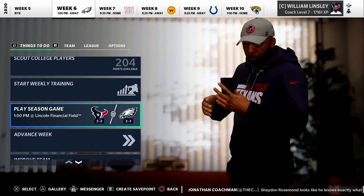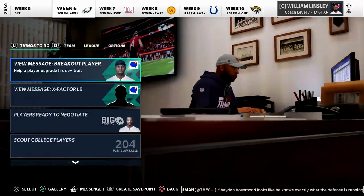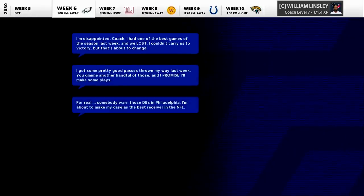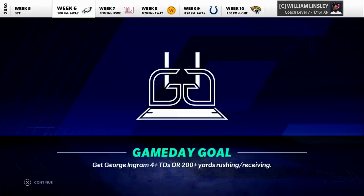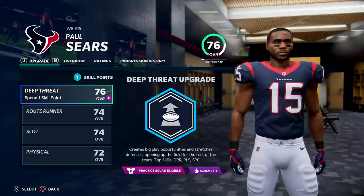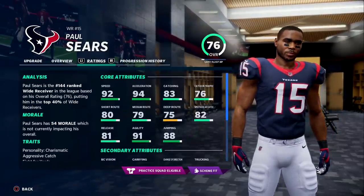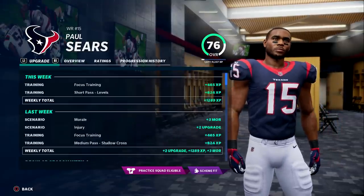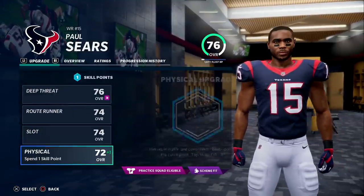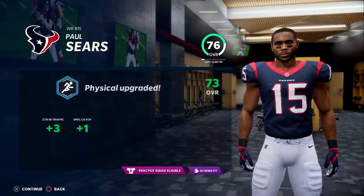We get the Eagles in week six — they are 2-3 on the season. We want to end this two-game losing streak. There's a breakout chance opportunity for George Ingram: four touchdowns or 200-plus yards. We will get to upgrade Paul Sears. Physical upgrades make sense; route running as well. We'd like catching traffic to come up — overall isn't going up but he gets catching traffic plus three.